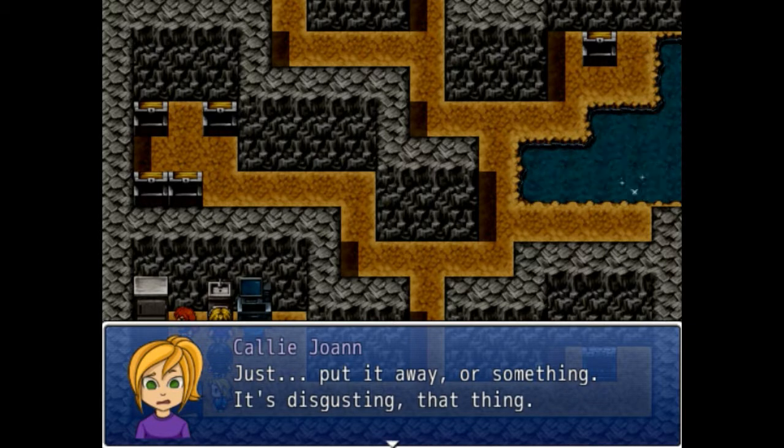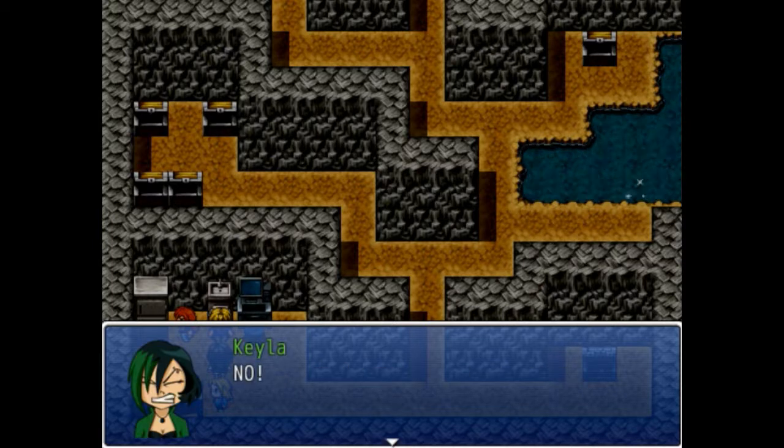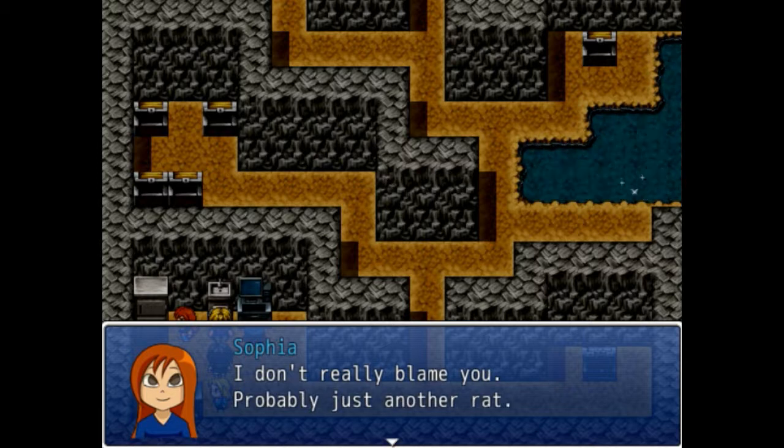Gentle hug — it seemed like you needed that. I did, thank you. Poke — stop poking it! You could poke it with... damn rat, you piece of shit. I'm sorry, I was just fascinated by the creature. Just put it away — it's disgusting. Fine, I'll leave it alone.